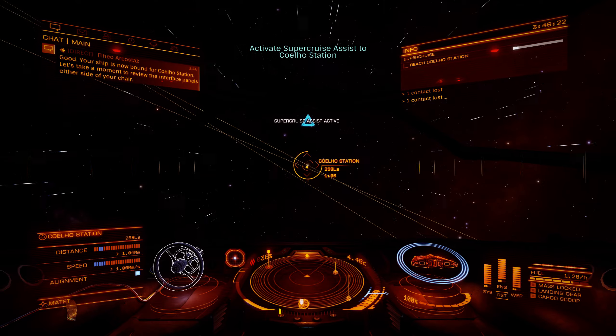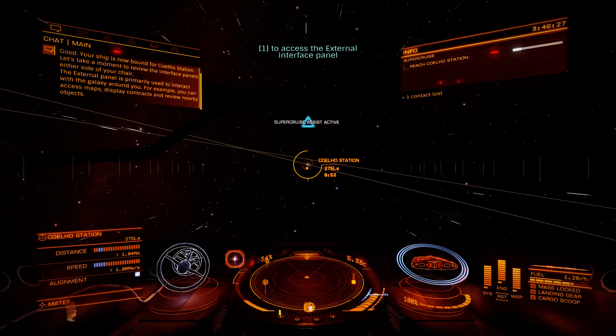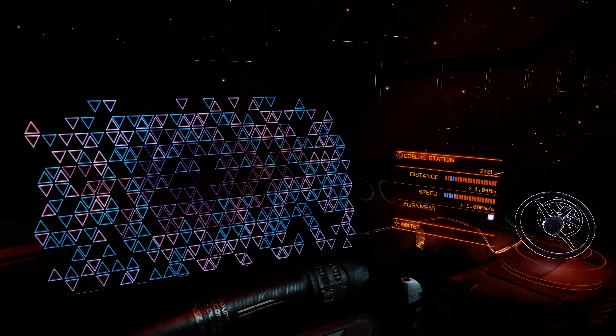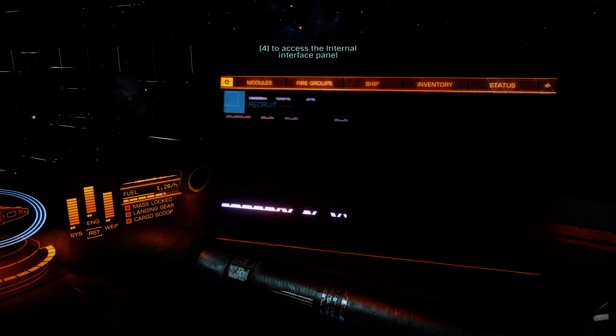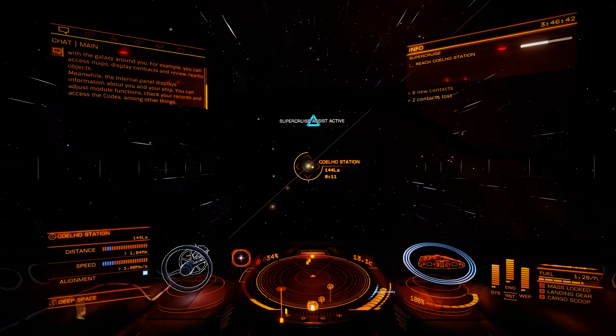Let's take a moment to review the interface panels either side of your chair. The external panel is primarily used to interact with the galaxy around you — for example, you can access maps, display contracts, and review nearby objects. Meanwhile, the internal panel displays information about you and your ship. You can adjust module functions, check your records, and access the codex, among other things.